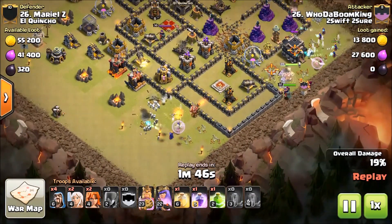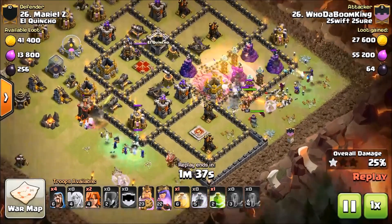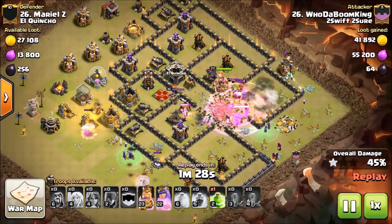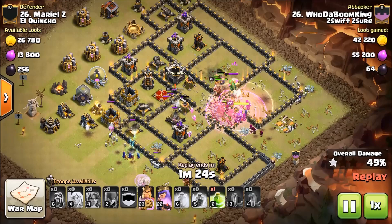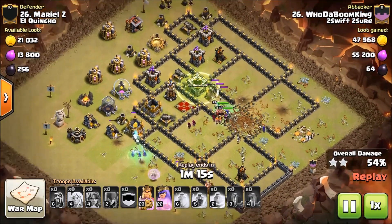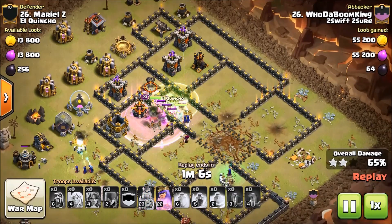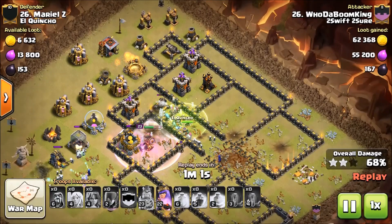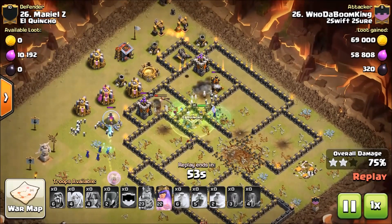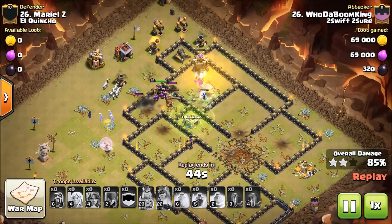That Healer gets shredded, so ultimately he just waits and deploys Healers again and sacrifices the top. But it doesn't matter because the Valkyries are going to route the top boxes. These Witches, if they decide to go along the sides, will be just fine because there's nothing left to take them out at this point. That Heal might've been too deep, but it's okay — the attack is looking really nice. He actually got some Witches to go in and the skeletons are creating quite a storm in the center. The King's ability has been used and the Queen still has her ability. These are 23 and 22 Royals — not max — and he has crushed this base. It is crushed with this hybrid attack.